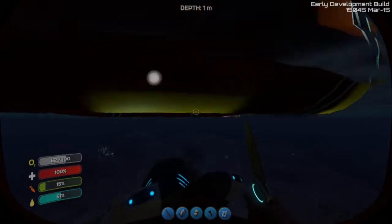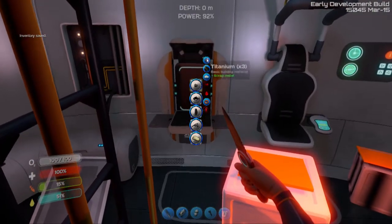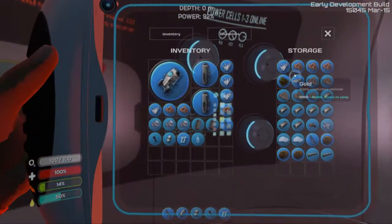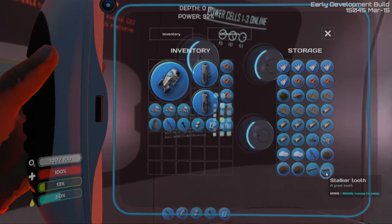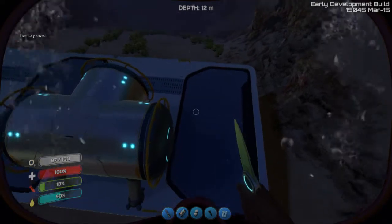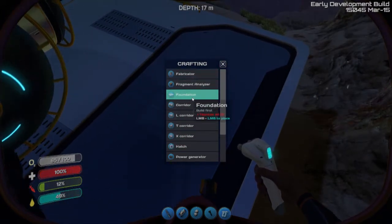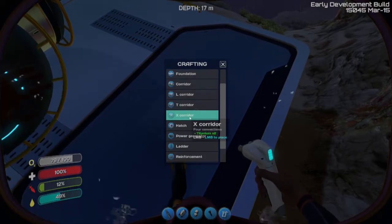Let's go ahead and convert some of this stuff over. I thought we had more scrap metal than that. I'll stick the quartz in here for now. It's X corridor, T corridor, L corridor, hatch, fabricator, power generator, reinforcement with the locker. I don't want higher. Alright, let's just do an X corridor right here.